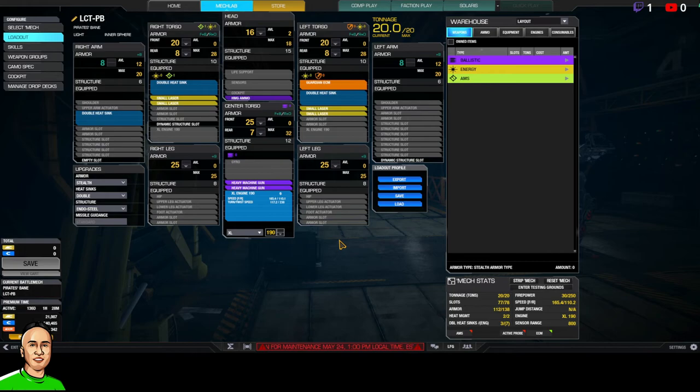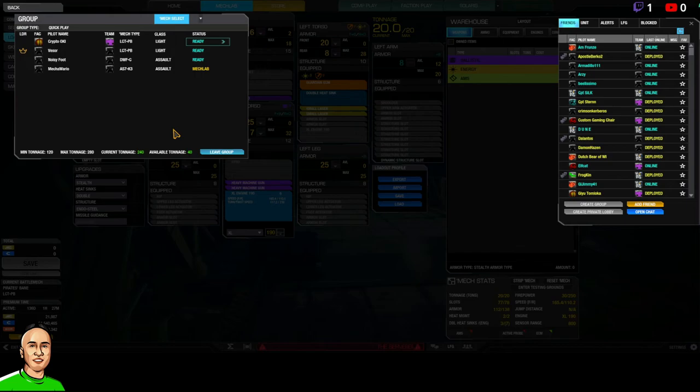What makes the Pirate Bane special is the stealth armor, and I'm new to this — I'm about to drop and show you. I don't know much about stealth armor, but apparently it gives you cloaking. Essentially, they can't see you. They won't be able to target you on the minimap, so they won't be able to press R to lock on.